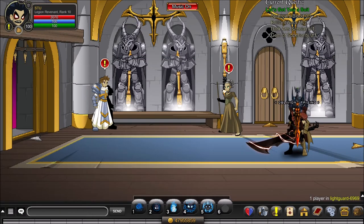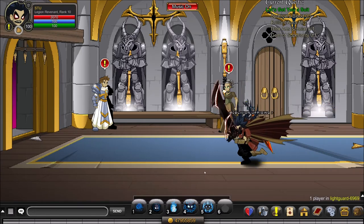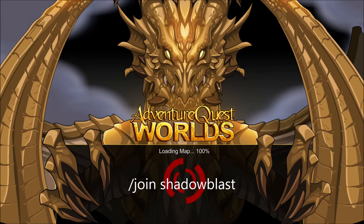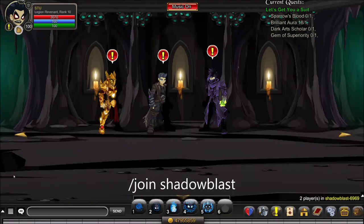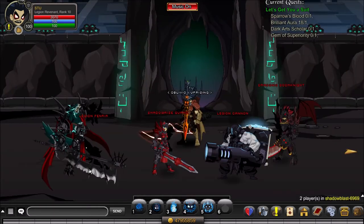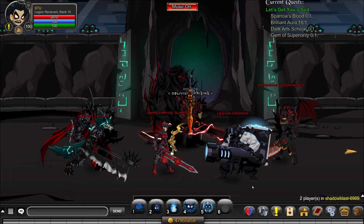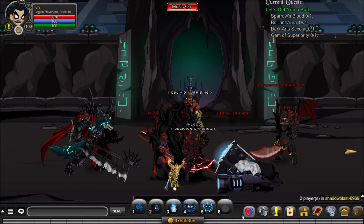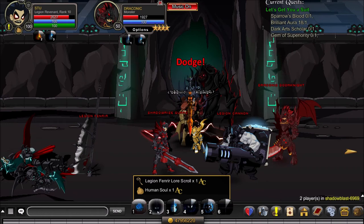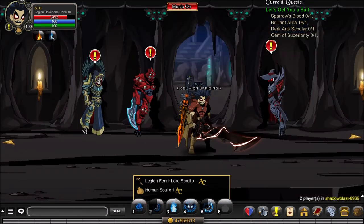Next item is the Gem of Superiority, and that is at slash join Shadow Blast. Once you're here, go into the Legion room off to the left and kill everything in there until you get the gem. It's super easy — it took us about 30 seconds.